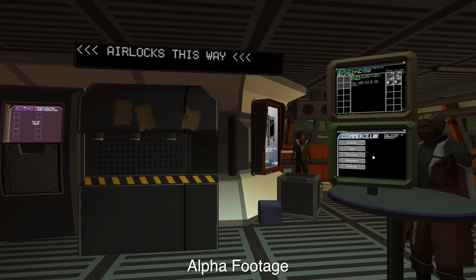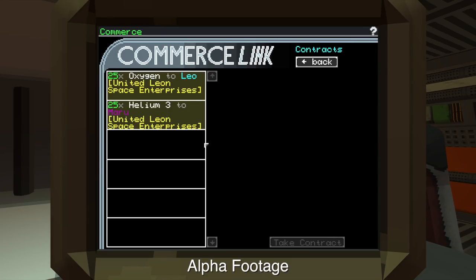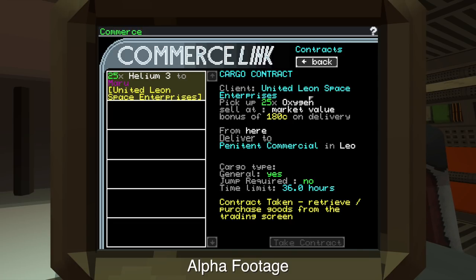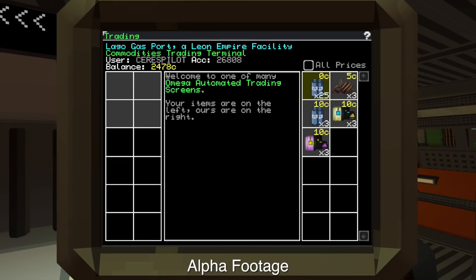These monitors are all interactive. If I click on Commerce Link here, you can see I've got a handful of options. I'm going to take a look at what contracts are available and see that one of them, going to Penitent Commercial in LEO, is not a terribly difficult journey and I'll get 180 credits out of it. I need to pick up 25 units of oxygen, get to sell them for whatever they're worth when I get there, and I get the bonus. So I'll take the contract from this terminal and then head up to the trading terminal where I can buy goods.